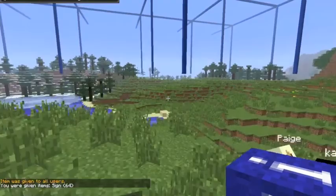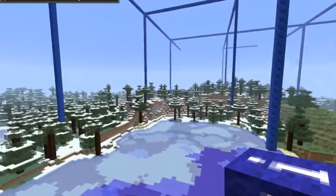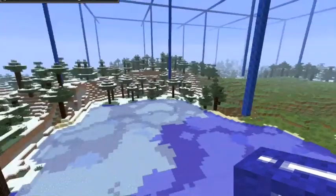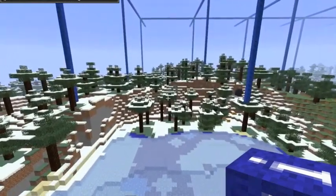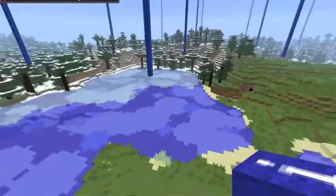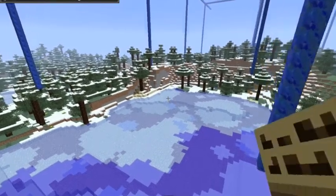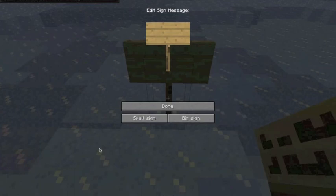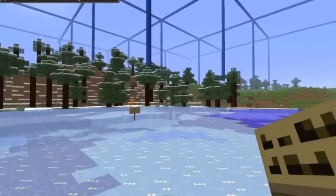I just gave each of you 64 signs. So as a group, you need to decide — is this block here, where I'm facing now, can you all see me? Look around until you find me. Is this line that I'm facing now, that I'm flying through now, is this A? Or is this 1? Or is it B? Or is it C? You guys need to work as a group to figure it out. So if this block here is A1, I've given each of you a sign and I'm going to show you how to use it. Come and have a look, and you'll see my sign — it says A1.